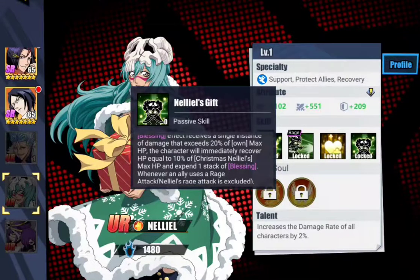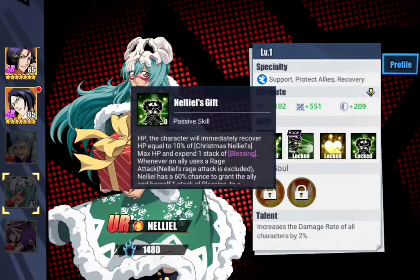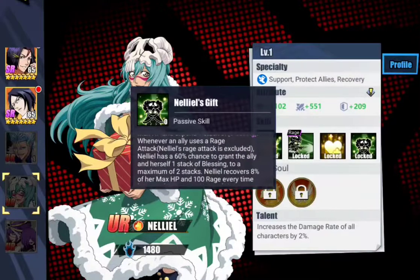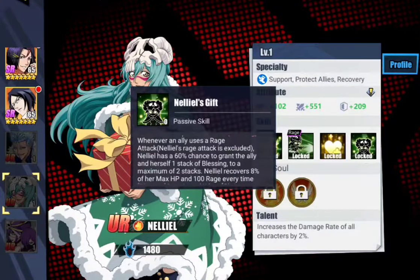Whenever an allied character with Blessing receives a single instance of damage that exceeds 20% of their own max HP, the character will immediately recover HP equal to 10% of Christmas Nelliel's max HP and expend 1 stack of Blessing. So the character is going to get attacked, and if they lose more than 20% of their HP, they're going to immediately gain 10% of Nelliel's max HP back. Whenever an ally uses a Rage Attack, excluding Nelliel's Rage Attack, Nelliel has a 60% chance to grant the ally and herself 1 stack of Blessing, to a maximum of 2 stacks.